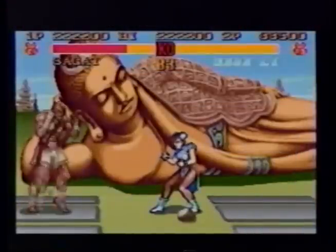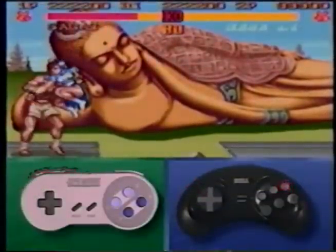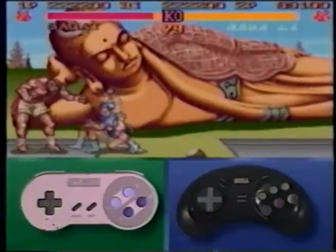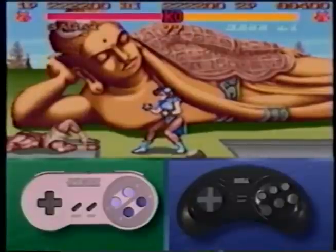Again, this is a combo for larger characters only. Jump at your opponent with a late fierce, then hit the low forward kick button and a high fierce punch all in one continuous motion.